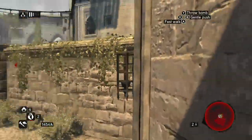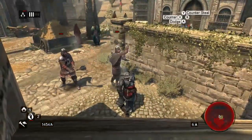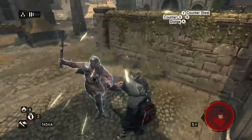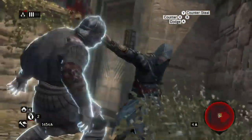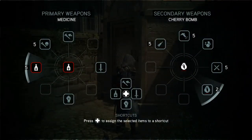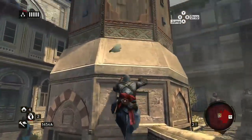They're throwing rocks. When you are detected, all the guards will try to throw rocks at you while you're climbing. It's best to just kill them rather than try to climb away — it does damage and it knocks you off.